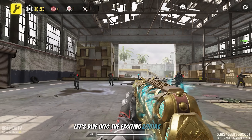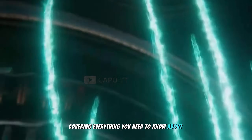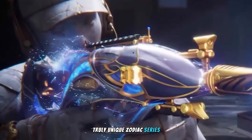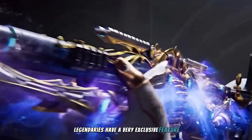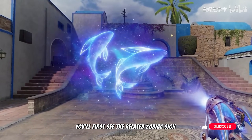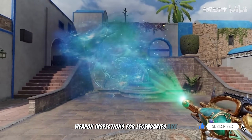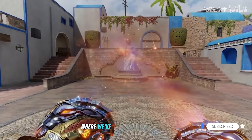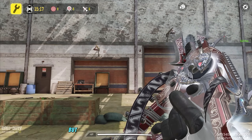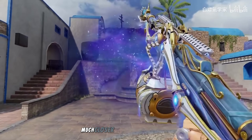Let's dive into the exciting Zodiac series armory. I'll be creating a separate in-depth video covering everything, but there's one standout feature that makes this series truly unique. The Zodiac series legendaries have a very exclusive feature tied to their weapon inspection — when you inspect the weapon, you'll first see the related Zodiac sign appear before the animation begins. Typically legendary weapon inspections are pretty standard, with only a few exceptions like the legendary Fennec. But this Zodiac series takes it a step further, offering an experience that feels much closer to a mythic inspection.